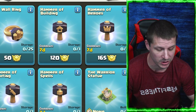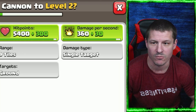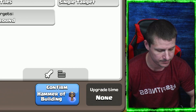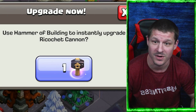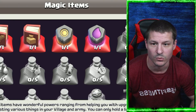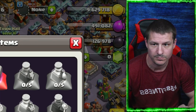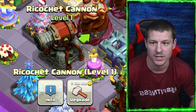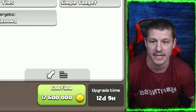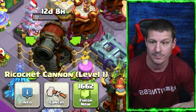I want to get a Hammer of Building from the League Shop and use it on the Ricochet Cannon. The Ricochet Cannon will get a hit point increase of 300 and damage per second of 30 by going to level two. Now that's max for that. I also have a Rune of Gold, so I want to go ahead and spend that on another Ricochet Cannon. Now let's go ahead and upgrade this to level two — that's going to cost 17,600,000 gold and take 12 days and nine hours.